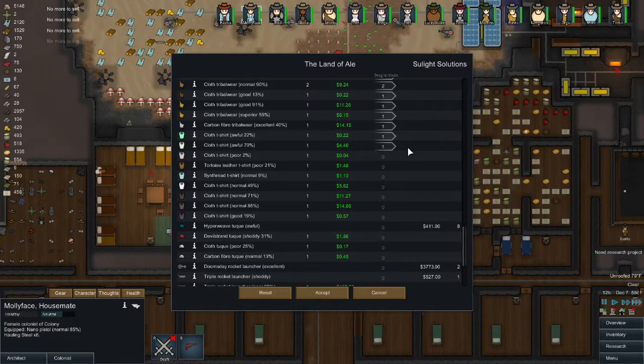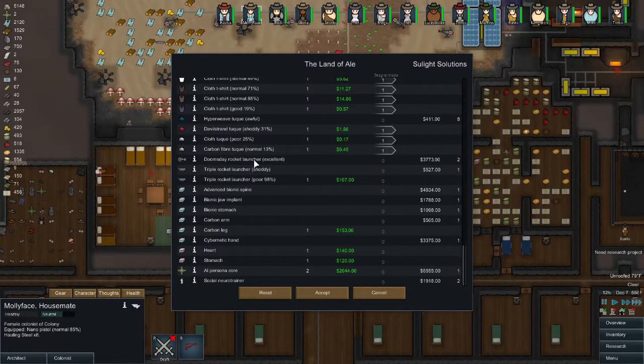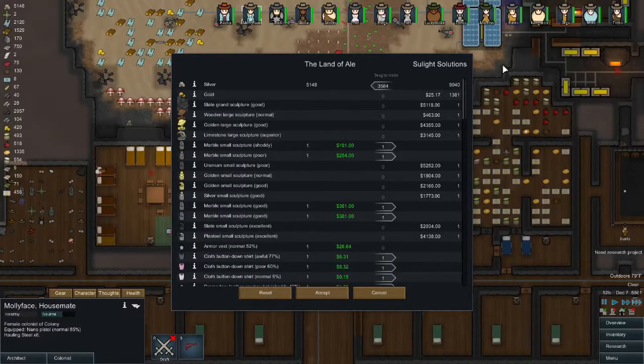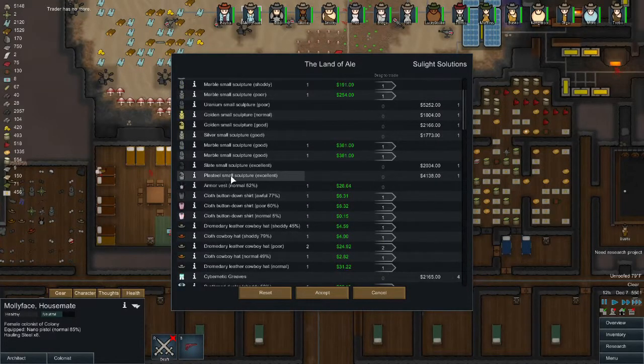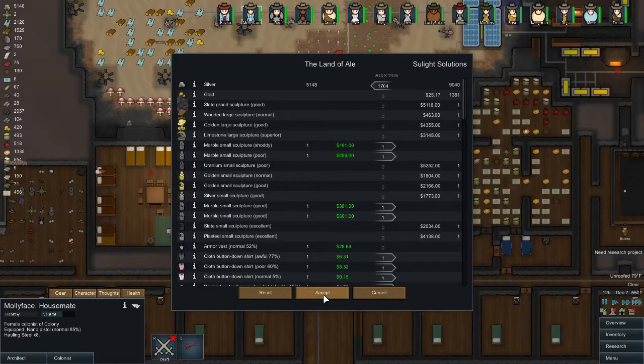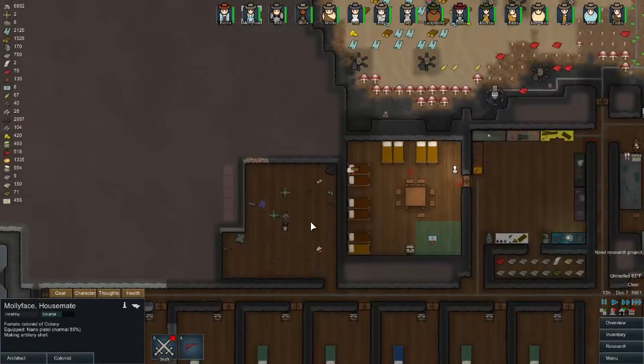We're going to have tons of stuff now — we just need someone to haul it to the trade room. We don't need that stuff, too hot anyway. I could sell that other persona core, but let's just leave it in case that one gets destroyed. Did they have anything good I could buy? Military helmet — sculptures, silver, gold — nope. Alright, cool.